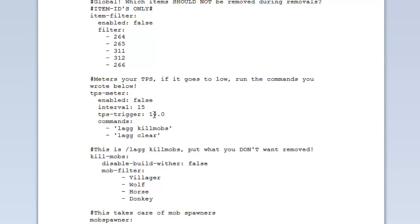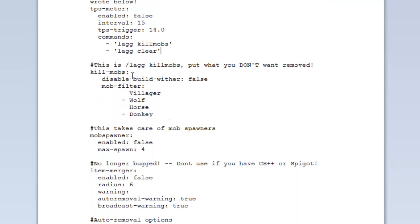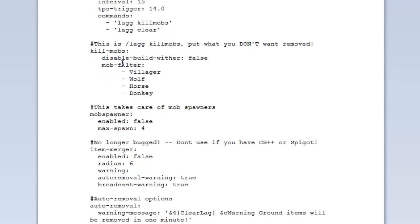In-game TPS is ideally around 20. If it gets below 14 it's going to be quite laggy for the server and players. When that happens it will run the following commands — /lag kill mobs and /lag clear — to remove all mobs and entities, hopefully increasing ticks per second. You can add other commands here too, even weather commands or anything that can be run via console.